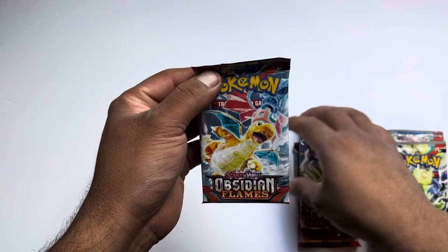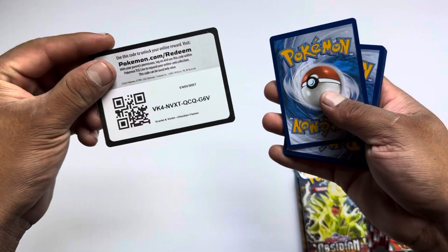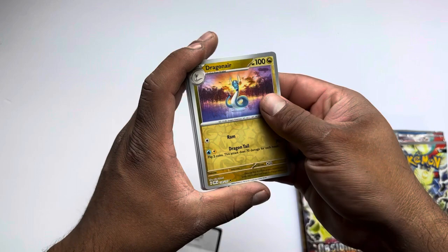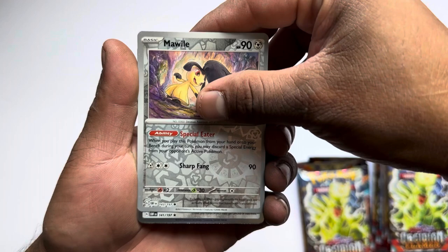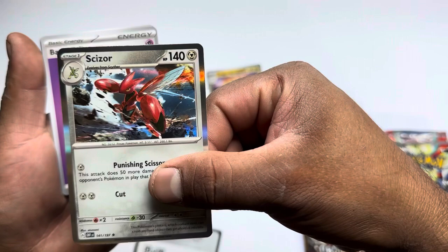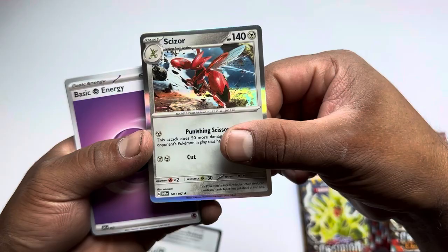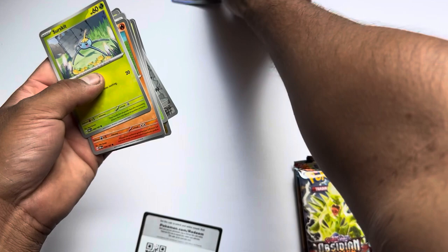Alright, let's get started. Let's hope I remember the card trick — I don't know if it's different with this one. This should be four, yeah it looks right. Let's hope it's right. All right, Dragonhair — that's a nice card. I think I did it wrong though. Reverse holo. So how was I supposed to do this? Let me see: one, two, three, four. Maybe there's just no trick at all. We'll find out on the next one.